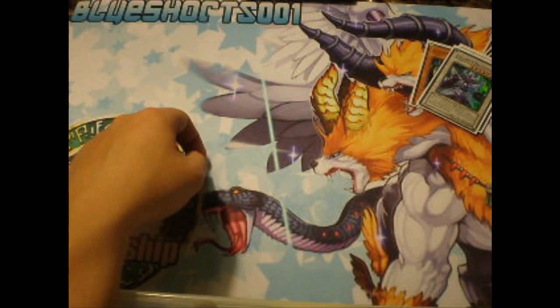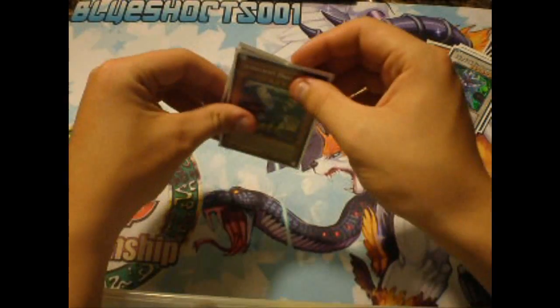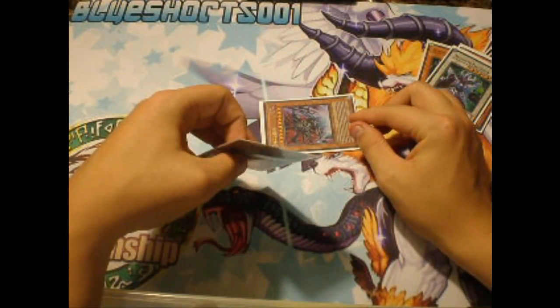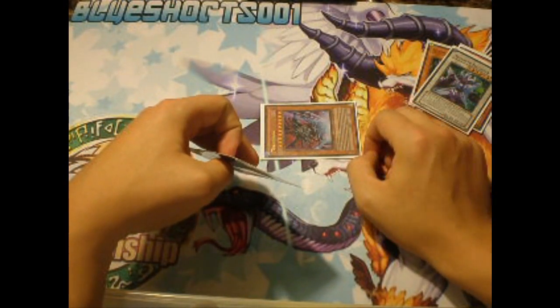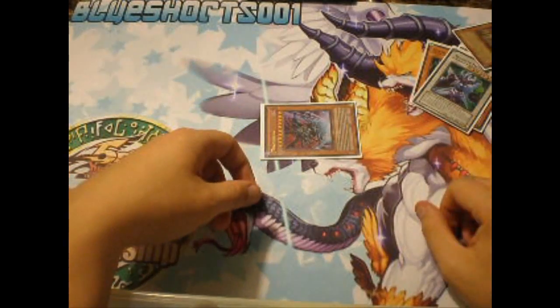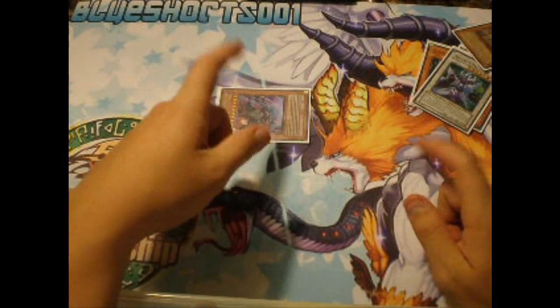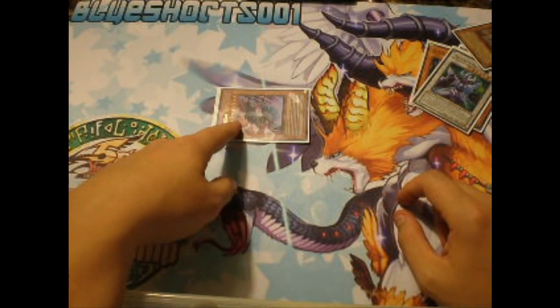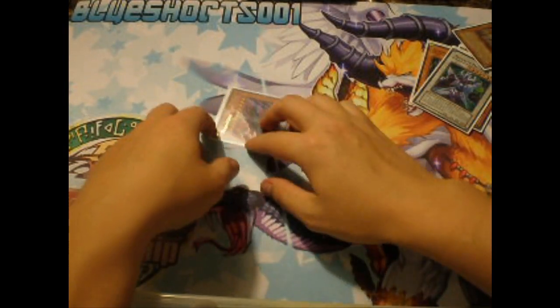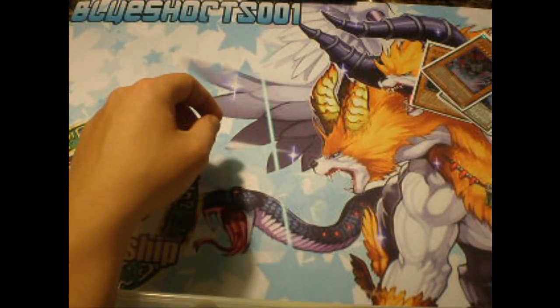Here's another combo you might not know about. The reason you run two Tragodias is because you can drop Tragodia after your opponent attacks. Let's say he has a level eight on the field — you dead draw into a JD next turn, drop the JD, take control of your opponent's JD, use its effect to pop the field, and you just got game right there. Pretty good combo.